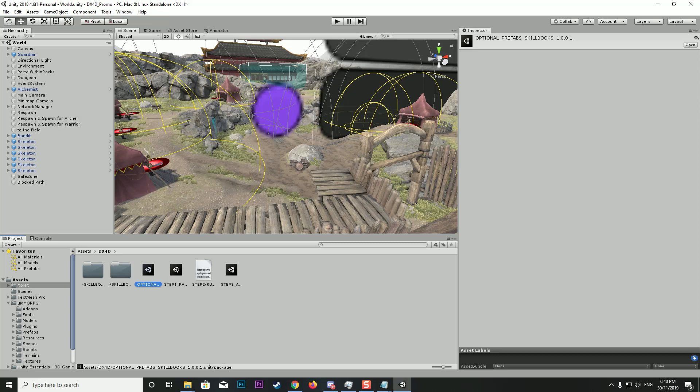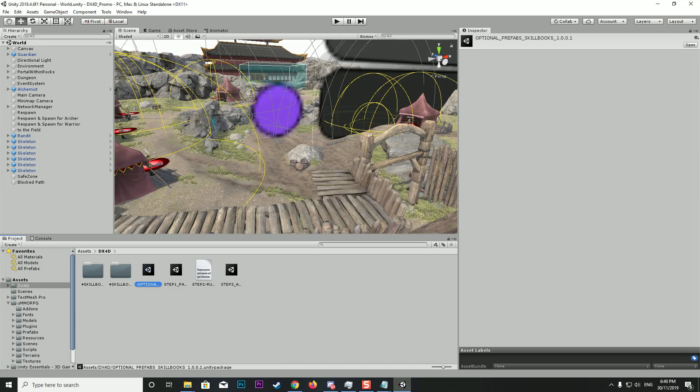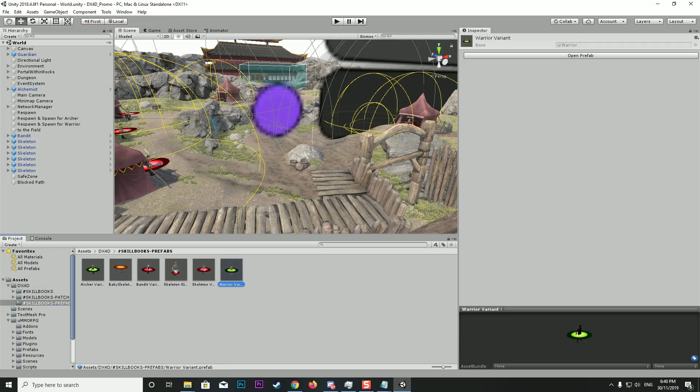There's also another download you can get — prefabs for the Skill Books add-on. These are example prefabs that have already been modified, and I'll explain that a bit later. I'll bring those in anyway so we can have a quick look. As you can see, we've got variants of the entities that are in the game. Click Import and we'll have a look at those in a minute.